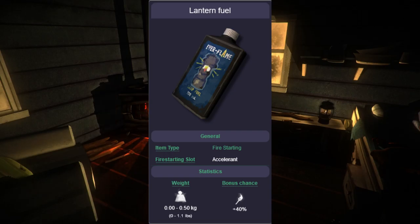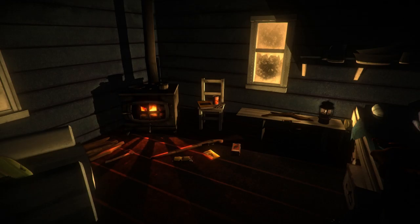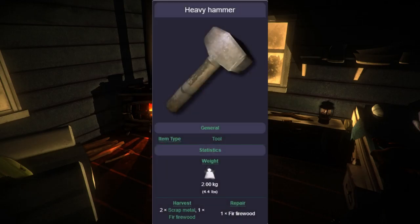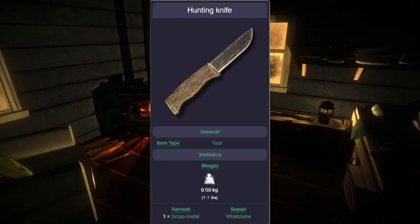You can catch the fish and eat it raw at your own risk, but I would definitely recommend cooking it — not just because you could get food poisoning if you don't, but you're also going to get lantern fuel. If you cook your fish you'll have an almost infinite supply of lantern fuel: it's 0.01 of a gallon per fish, so 10 fish gives you 0.10 of a gallon.